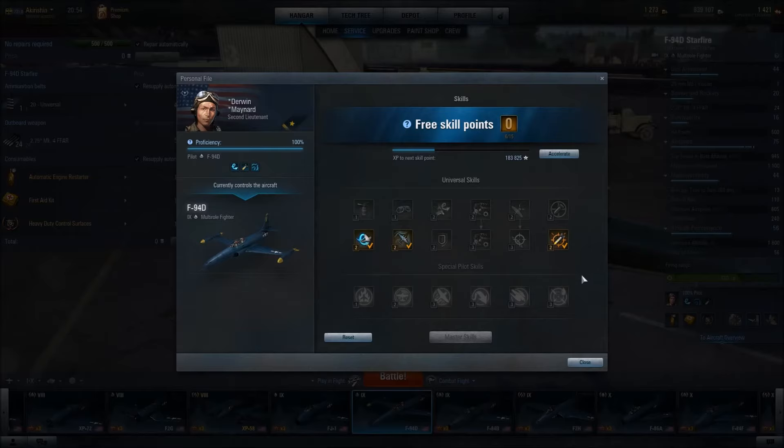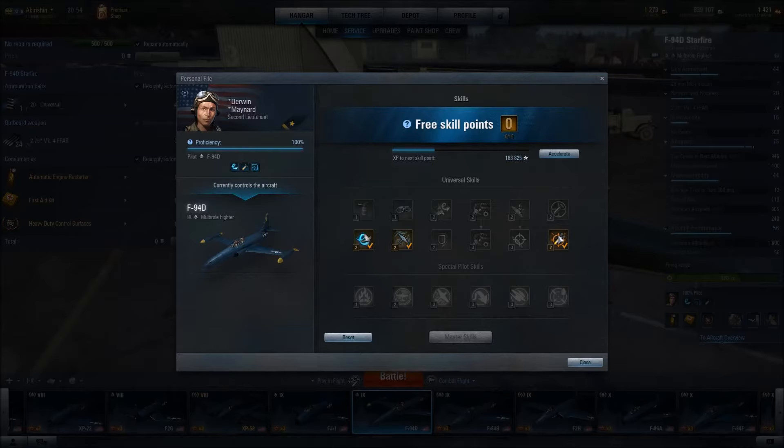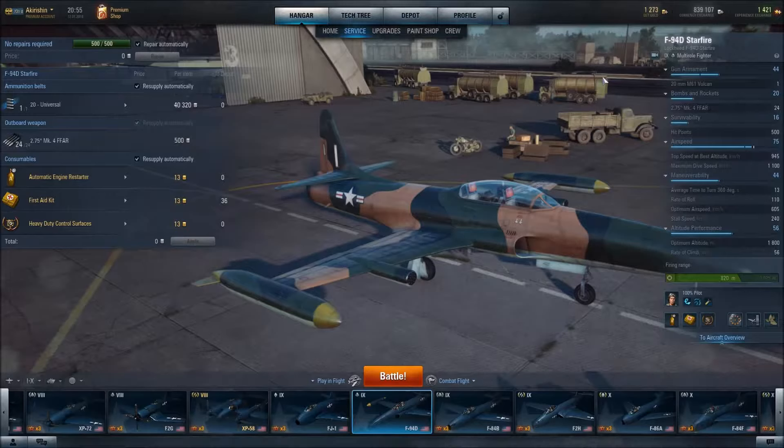Now, because it does have salvo-launched rockets, and it can be difficult to hit anything with those rockets, I have equipped it with Expert Rocketeer, which significantly increases the chance of directly hitting an aircraft with rockets. It is still difficult to hit aircraft, but it's very helpful with bombers. It's also helpful when another aircraft is flying directly at you head-on — you give them the nasty surprise of rockets, which most pilots are not expecting. Always a nice little surprise for them.